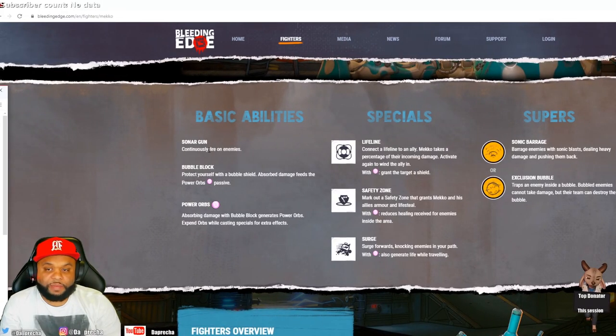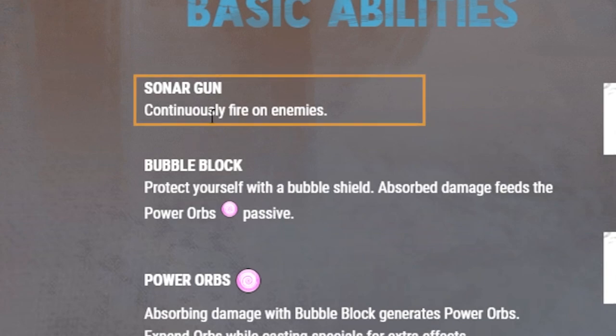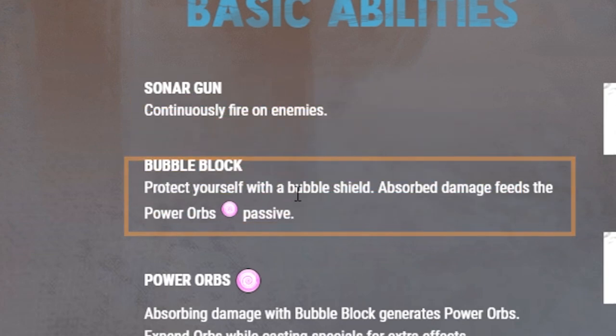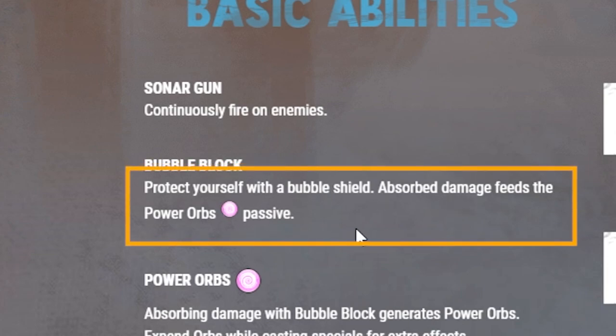Let's go over the abilities. The basic abilities are Sonar Gun - that's going to basically be his continuous fire on enemies, basically his basic attack. He has Bubble Block - protect yourself with a bubble shield that absorbs damage and feeds Power Orbs to his passive.